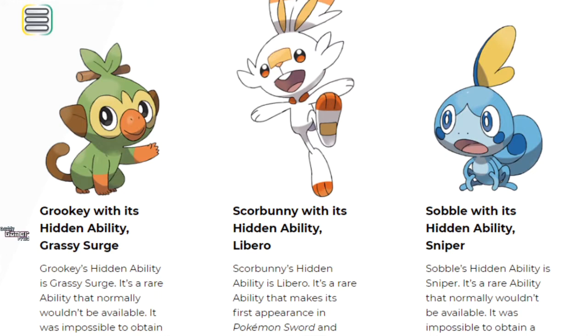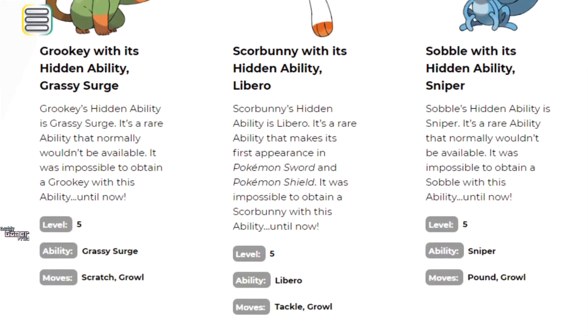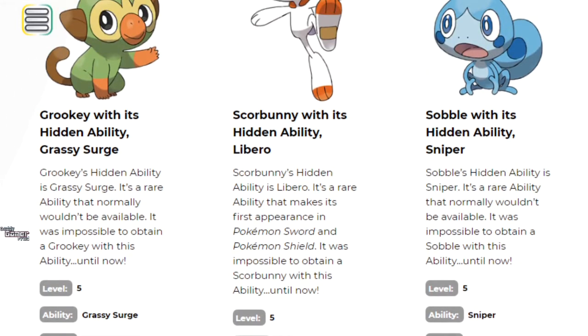This is the very first appearance of these starters with their hidden abilities. Usually every generation with Pokémon Bank we got the hidden abilities dropped in bank that you'd pick up - that usually happens around a year after the game's release. So this is kind of early, which is cool, and great timing to hype us up for the DLC. Grookey's hidden ability is Grassy Surge - a rare ability that normally wouldn't be available. It was impossible to attain a Grookey with this ability until now. Grookey comes at level five with the moves Scratch and Growl.